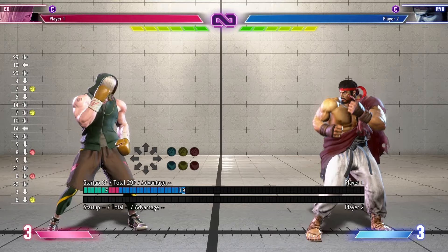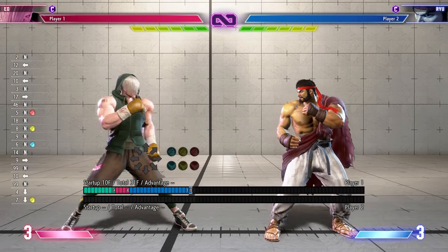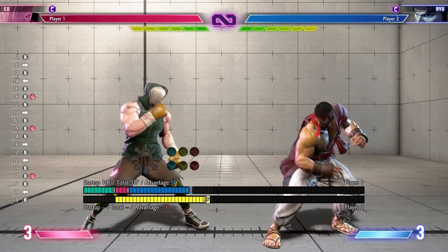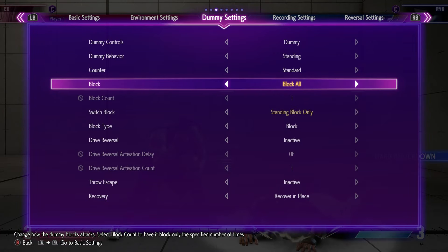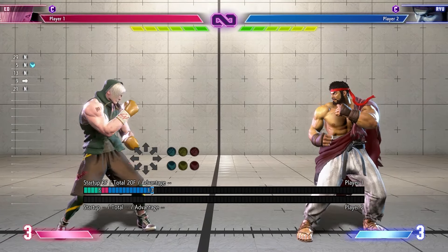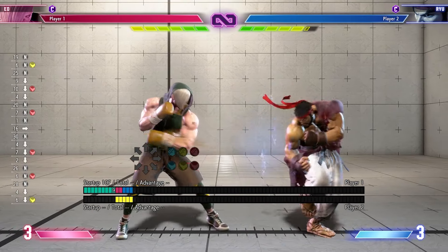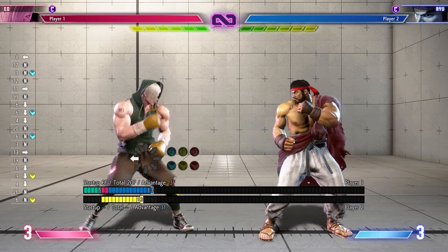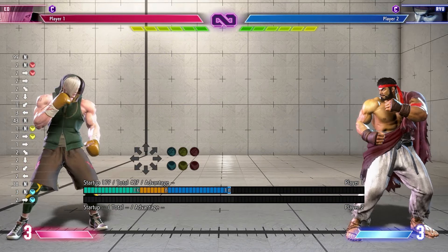The first thing I noticed about Ed when I started playing him is that a lot of his primary fighting buttons are all on his punches, which makes sense because he's a boxer. You have your normal buttons — a far standing heavy punch, your low forward type move, and your sweep are all up here. If I set this to block stand only, you see that all of these crouching punches actually hit low. Comparatively, the kick buttons are these fast flicker buttons and none of these actually hit low. My mind almost wants to think of them as special moves, especially because the standing versions of these buttons are so similar to the specials — it almost feels like an extension of them.